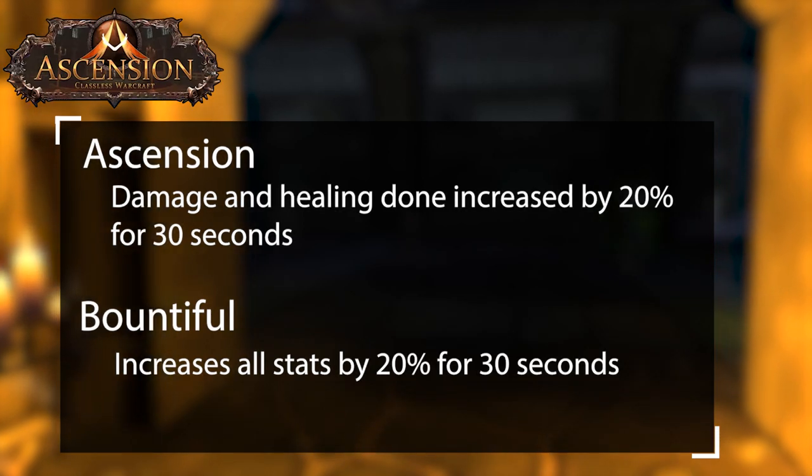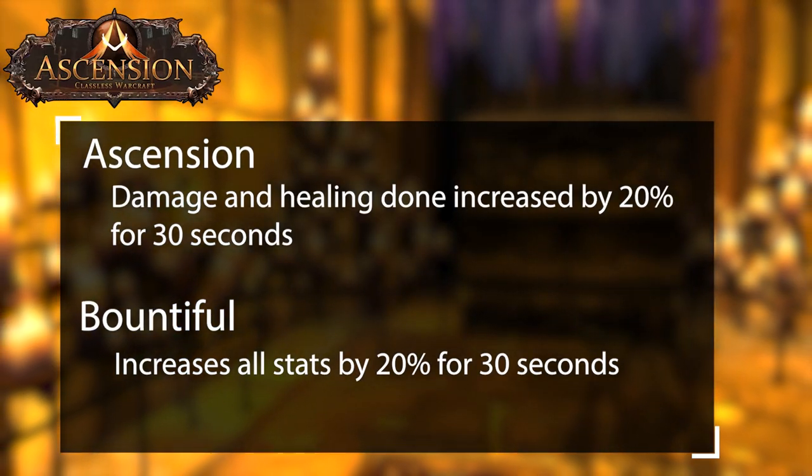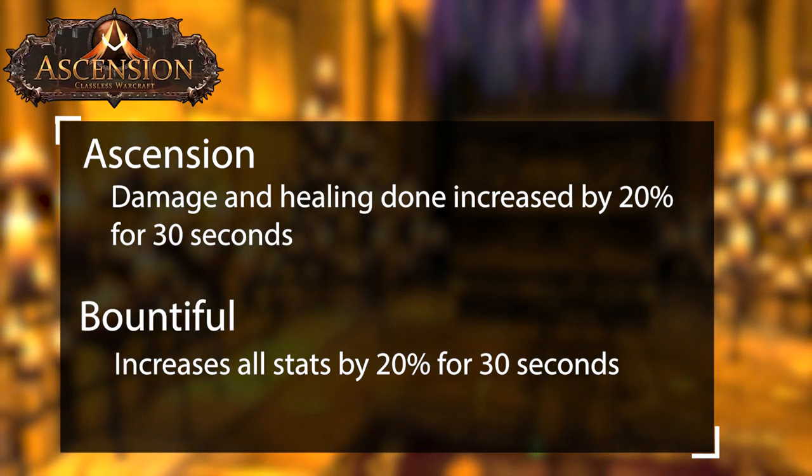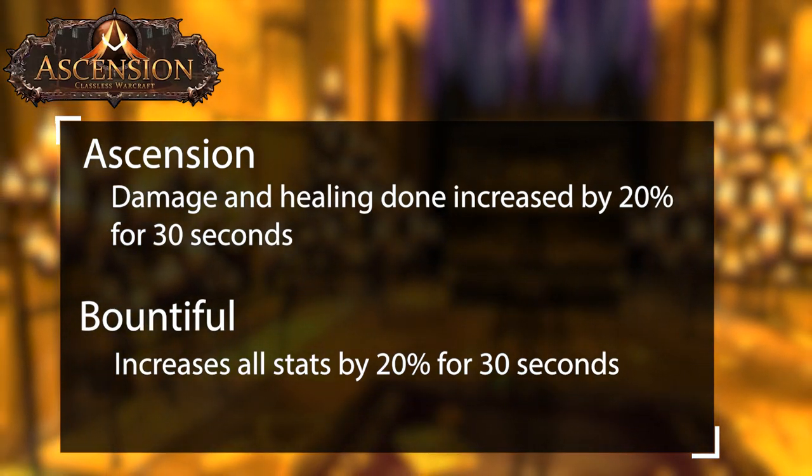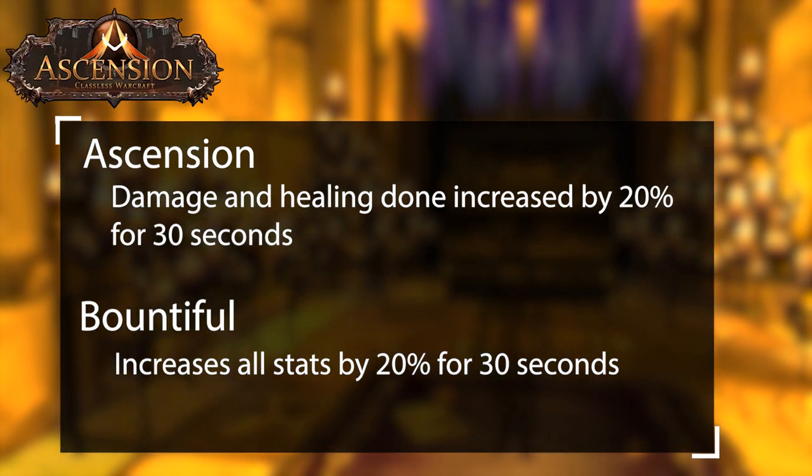The boons Ascension and Bountiful help increase damage and healing. You should use these on big pulls or bosses when cooldowns are ready. It's best to prioritize adds or bosses depending on if it's a fortified or tyrannical week.